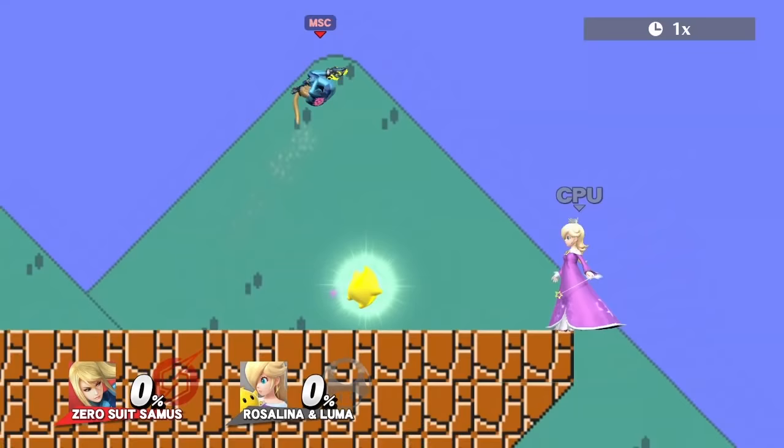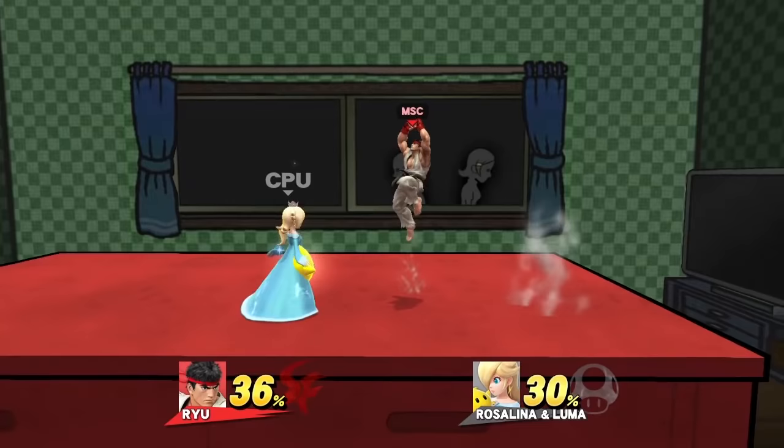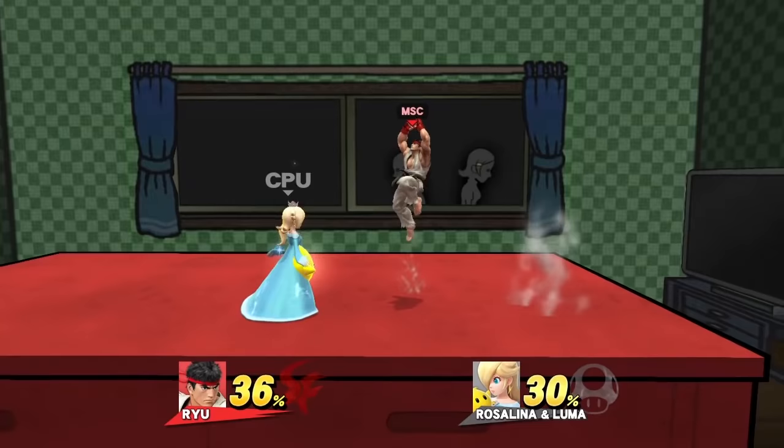Zero Suit Samus has a few great moves: dash attack, up B, and down air. Back air is her best for edgeguarding Luma. Dash attack can combo into her aerials.